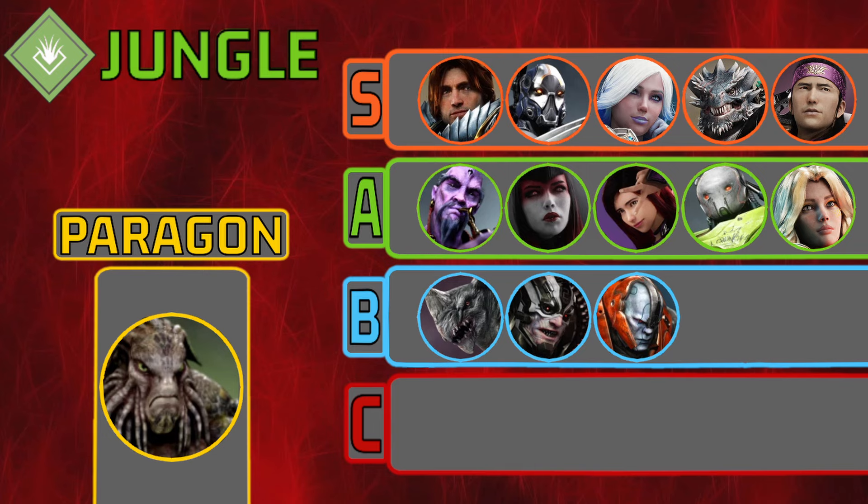In S tier we have Graystone — I think he was slept on in jungle last patch. Going into 1.0, people really need to start looking at him. With the extra scaling added to his auto attack stim, possibly some on-hit builds or inferno builds, I think Graystone will be pretty strong this patch. Kalari is also S tier here. I just played a rough Kalari game that makes me want to punish her, but I still think Kalari can be devastating in the right setup with the right person playing her.